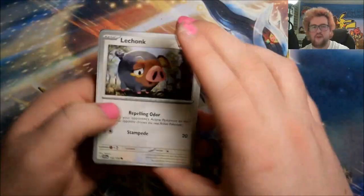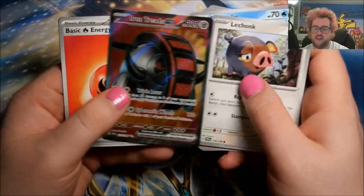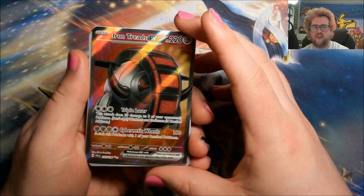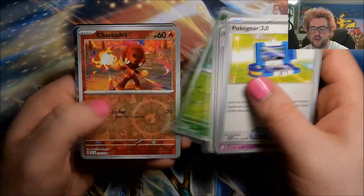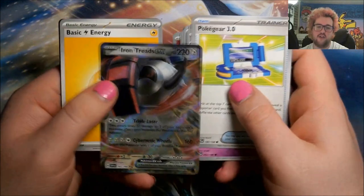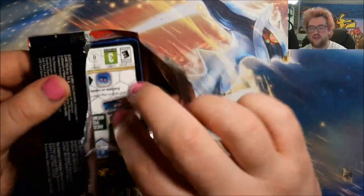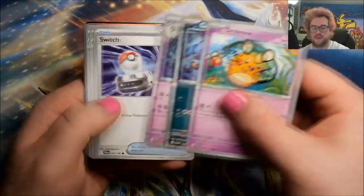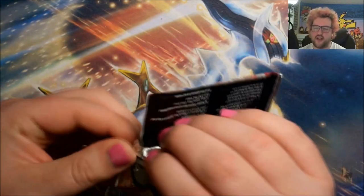Next up: reverse Penny, reverse Beach Court, and full art Iron Treads EX — we will take another full art, very very nice. These videos for the Scarlet and Violet stuff just end up being so much longer because the recap bit at the end showing off all the pulls is so much longer, because there's just so many good hits. Reverse Trobius, reverse Charcadet, and regular Iron Treads EX — very nice. This is the last one of the final Pokemon Center ETB, then there'll be another 18 packs from the two store-bought ones. Reverse Pormot, reverse Skiddo, and NND.